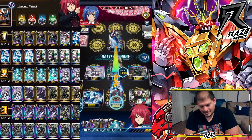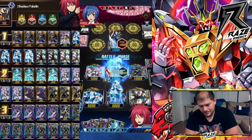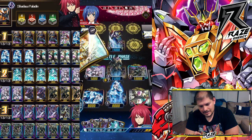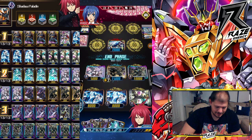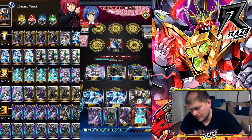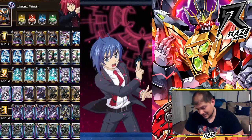He's got a Blaster Blade Liberator so I'm going to be up a creek without a paddle. There's the crit - beautiful, that is a beautiful crit boys. Snackity sack - he gets a draw, that's fine. But honestly I really should have played more intercepts because not playing more intercepts is actually going to be the death of me. He's now at four damage.